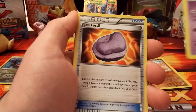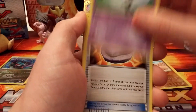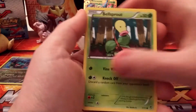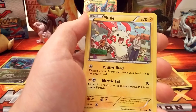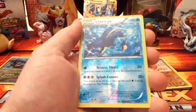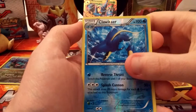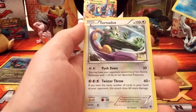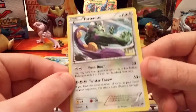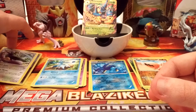Moving right along here, we start off with a Gotharita — looks like it had a lazy eye going on there for a second. Pack contents: Bellsprout, Mianfu, Plusle, Poliwag, Cubchoo. Reverse holo is a rare — it is a Klawitzer, which is a holo. And the rare is a Tornadus. I don't believe we've pulled this either, so that was a very nice pack right there — the non-holo Tornadus.